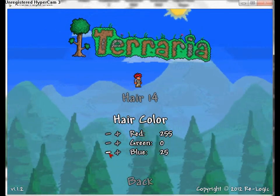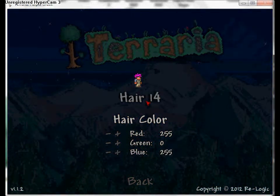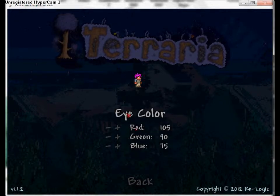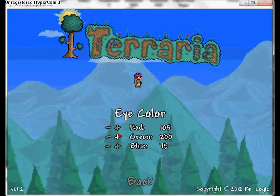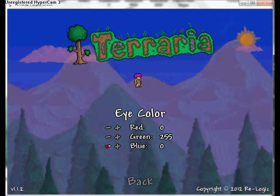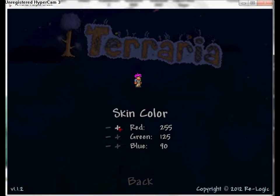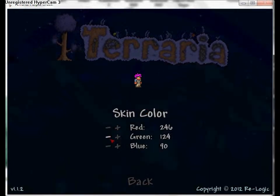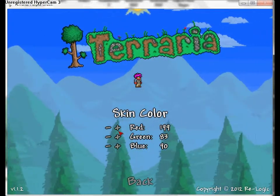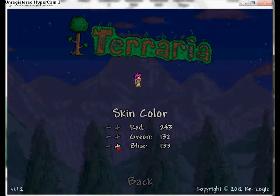You can also change the hair color - I'm gonna give him purple hair. Then you go back and it saves the hair. You can change the eye color to whatever you want - I'll make his eyes a dark green. You can also change his skin color; higher numbers equals whiter skin.